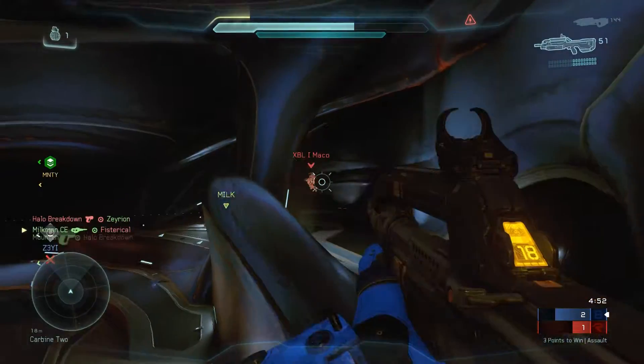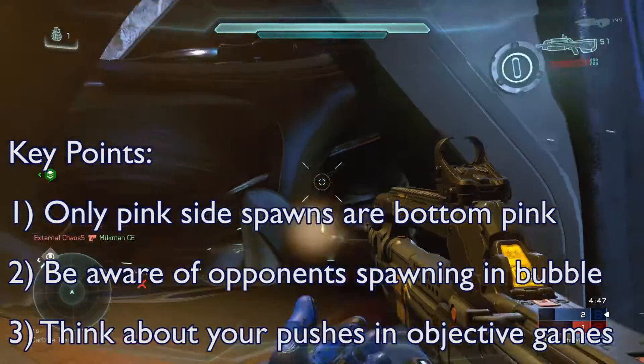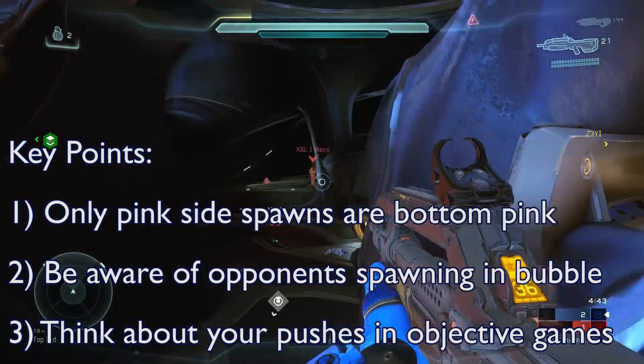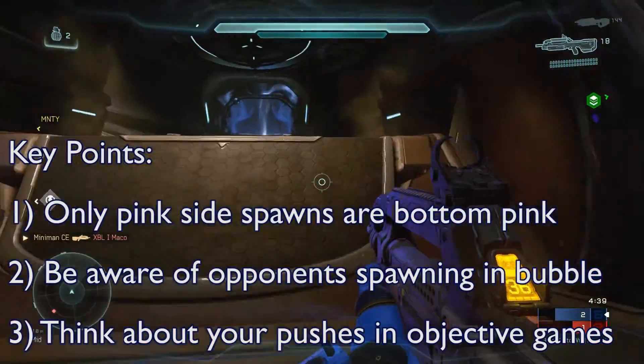So these are the key points to take away from this video. Firstly, remember that the only spawns on pink side are bottom pink, and think how you can use this to your advantage. Secondly, if you are in a base be aware of the opponents spawning in the bubble, as they can get easy shots on you and they also have good cover with the bubble.